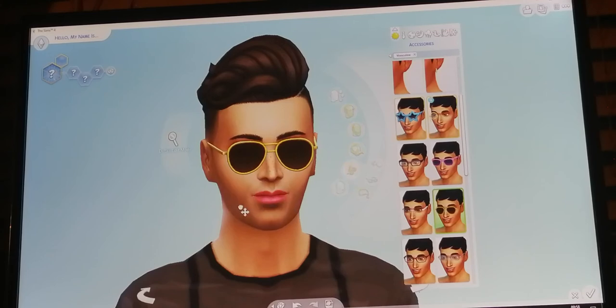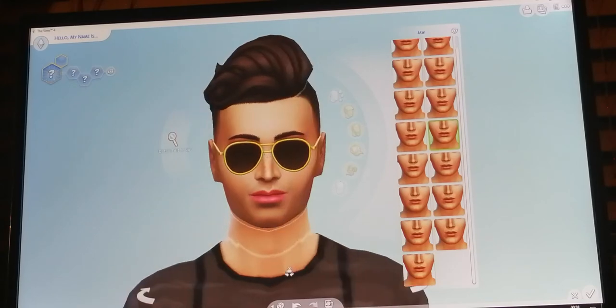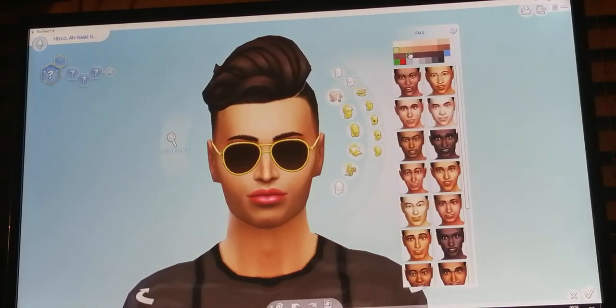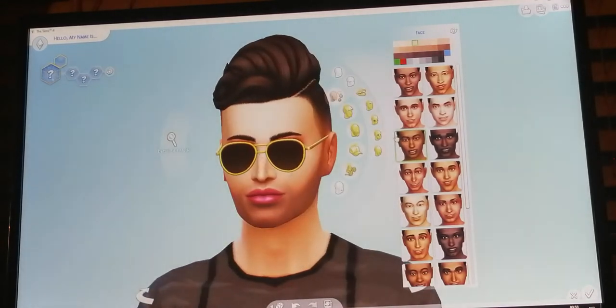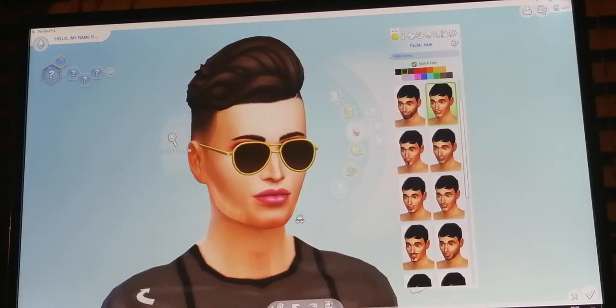That doesn't look nice — my eyes don't look nice. So that's why I used to turn the lips up early. I'm going to change the lips — there's something about the lips I don't like. I'm going to change this. I think it's just too light-skinned. I think that's the right type of skin. We just need to tick off the facial hair and then it will look perfect. I think that's perfect skin.